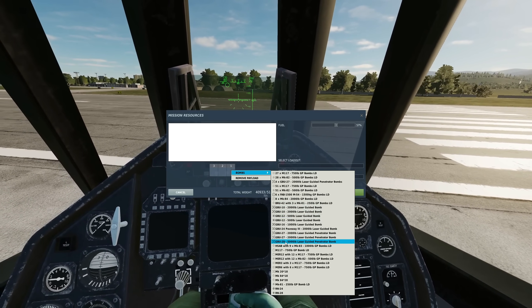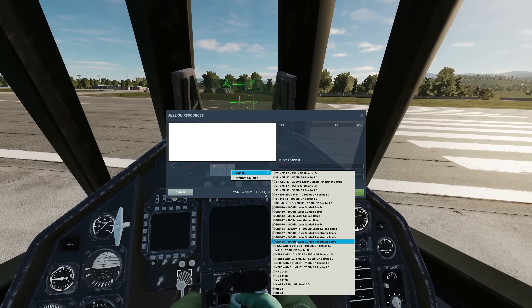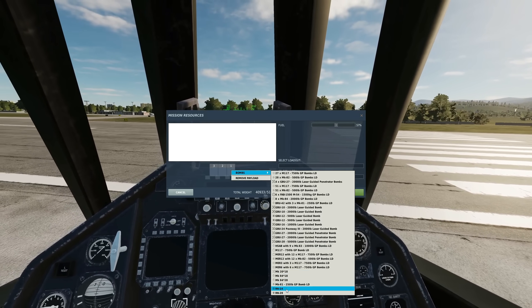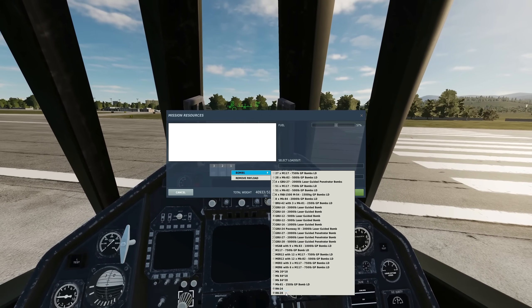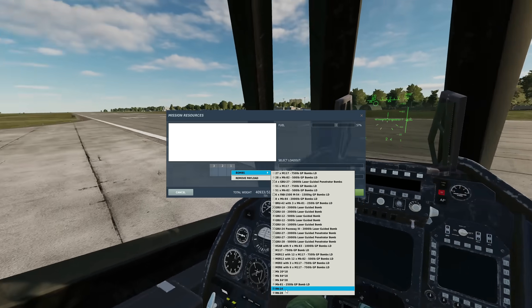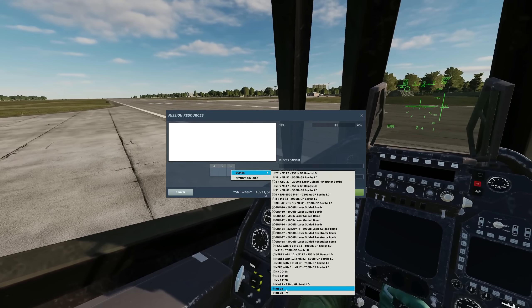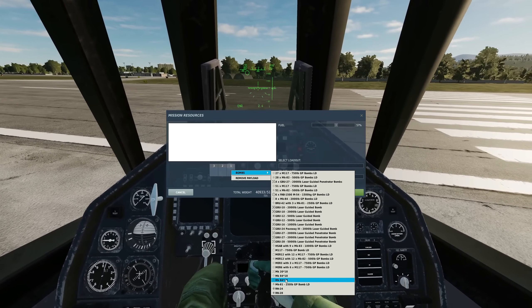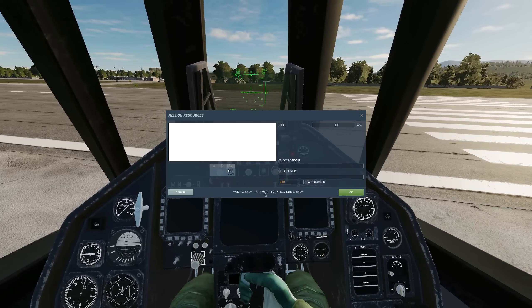And my favourite is the GBU-28, which we'll go and drop in a minute — a 5,000-pound laser-guided penetrator bomb. Who doesn't want that in their life? Also, we've got the RN-24 and the RN-28 now — Russian nuclear bombs. Obviously it couldn't carry them, but could this thing actually carry any type of nuke? I never thought it could. Let me know what you think.